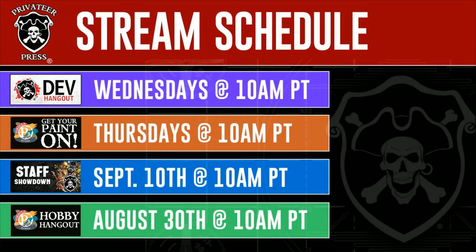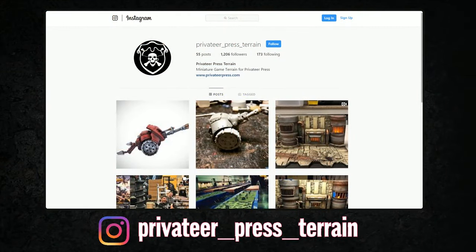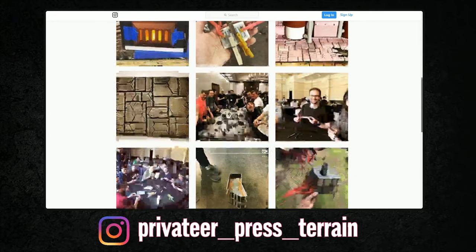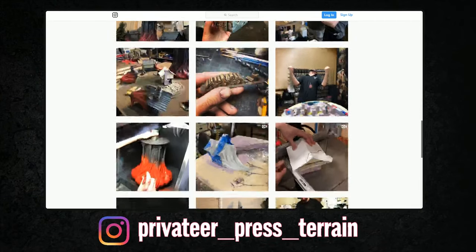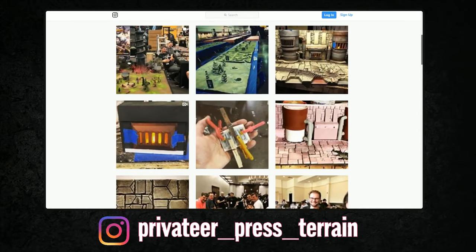We also have a Hobby and Terrain Instagram. If you like the content you see here, please make sure you go and follow our Instagram. I'll be posting a lot of interesting content - tips, tricks, just cool stuff to look at. It's privateer underscore press underscore terrain at Instagram.